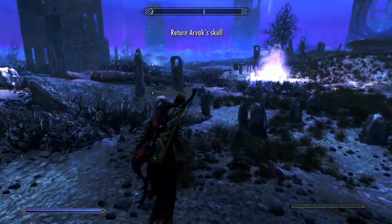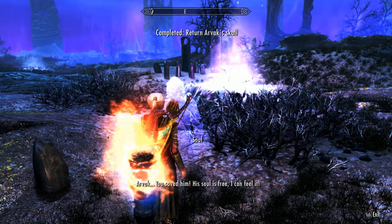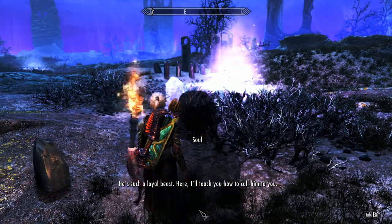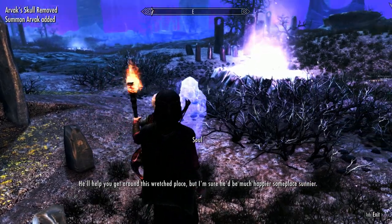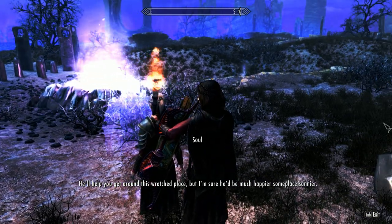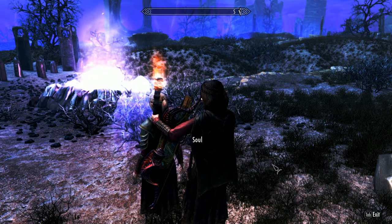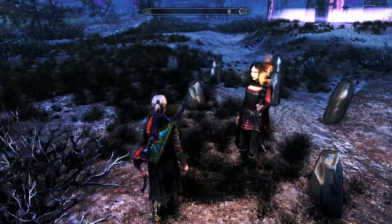'Arvak! You saved him. His soul is free, I can feel it. He's such a loyal beast. Here, I'll take him home to you. He'll help you get around this wretched place, but I'm sure he'd be much better someplace sunnier. Goodbye, hero. Take good care of Arvak for me. Such a good horse.' No more dialogue unfortunately for this guy. It'd be nice to find his backstory, but hey.